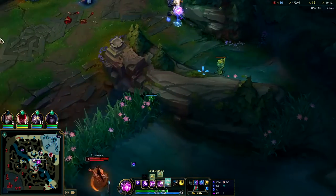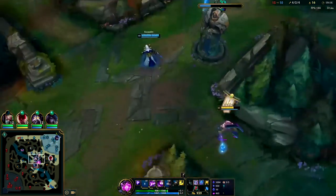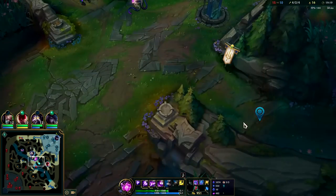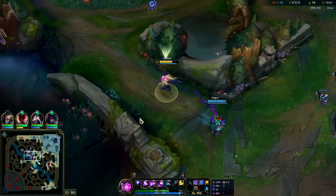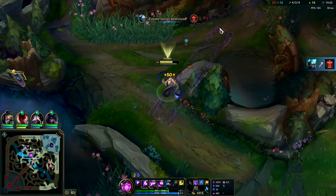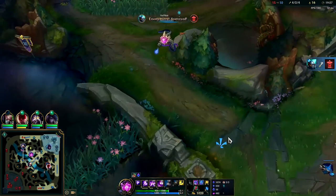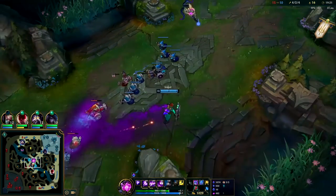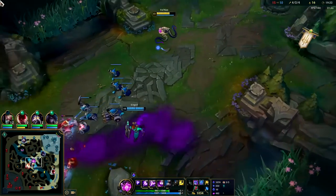Tryndamere's looking for a flank. Nice — we got a double Q! That's beautiful. That area's warded. My hotkey got messed up because I changed it outside of League on my mouse button.